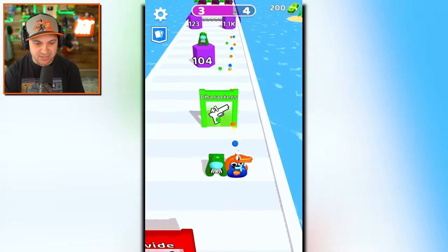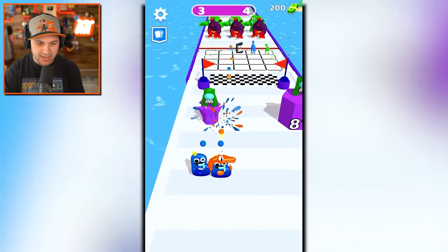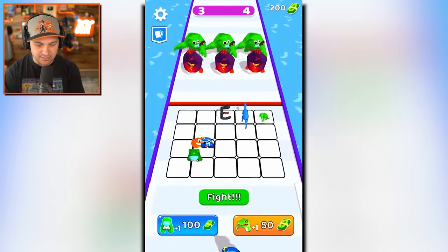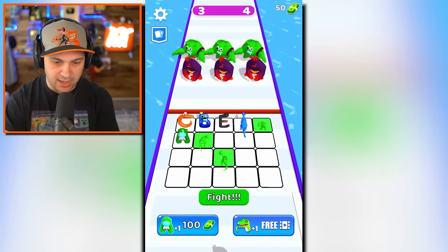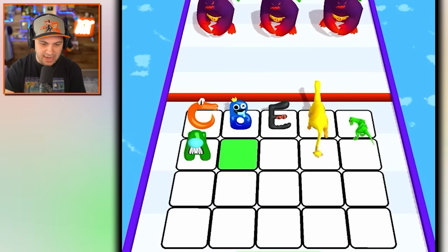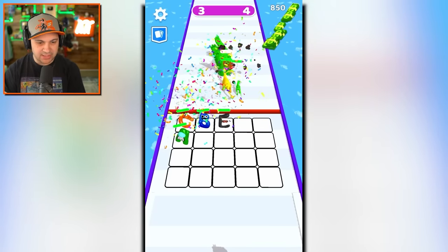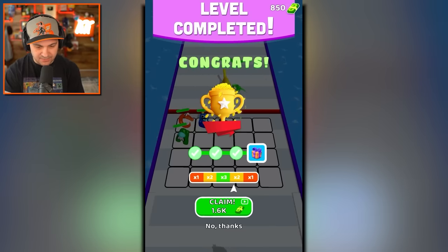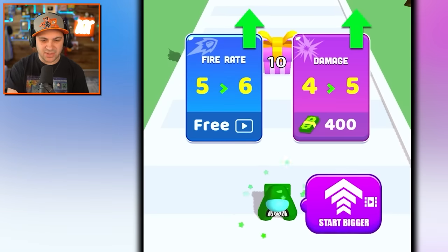Once I get you, you guys are gonna merge and I get a C. I add more dinos because that's what I want — more dinos. I got a yellow dino now! Absolutely destroyed the enemy team, that was awesome. Let's continue upgrading, although I want to save money so I can get better dinosaurs too.